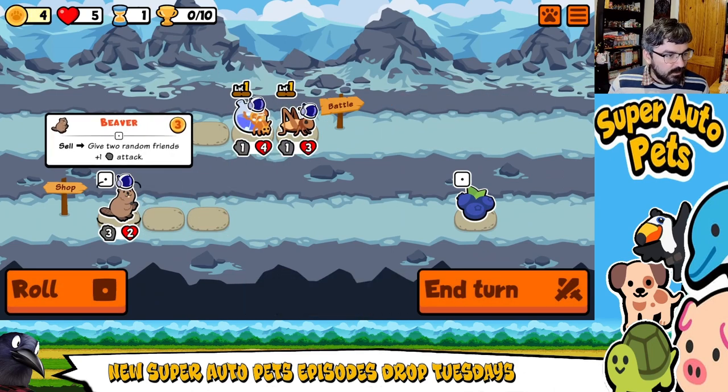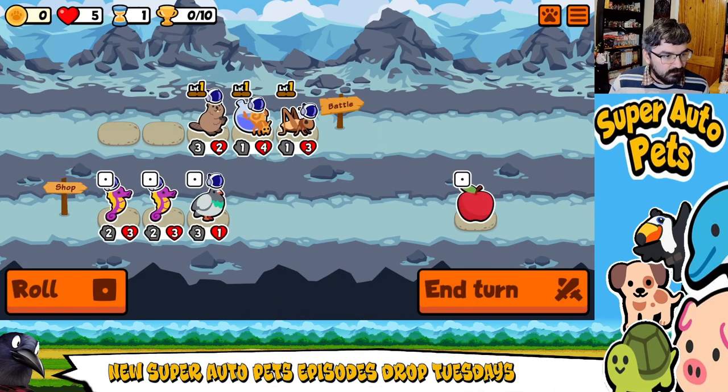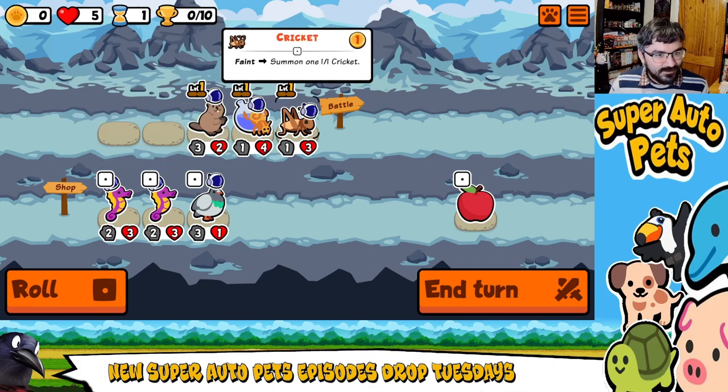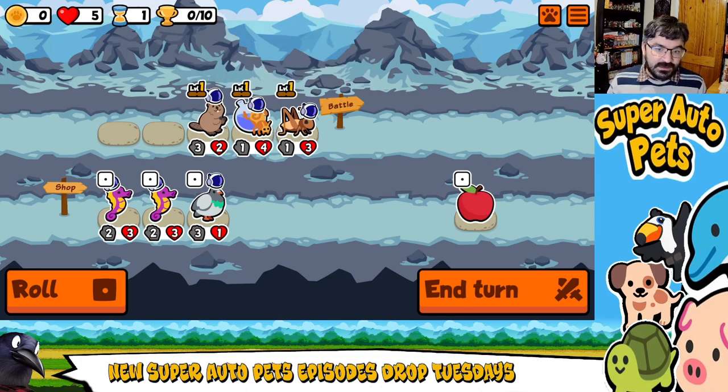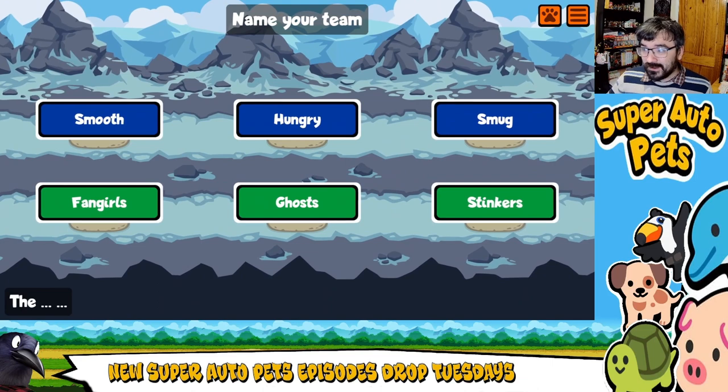We're going to bring in Cricket, bring in you, and bring in you. I'm quite happy with this team, because when Cricket fails — to get the plus from Alchimedes — that is basically... let's go get the Manor.